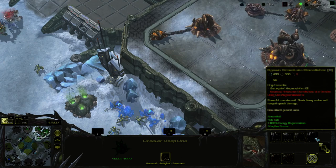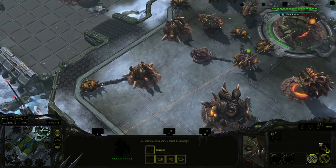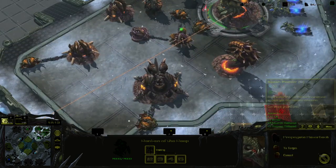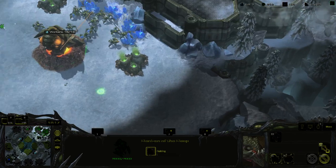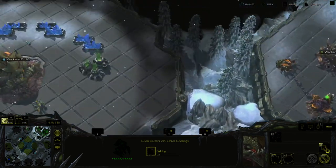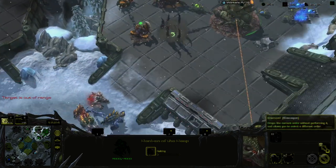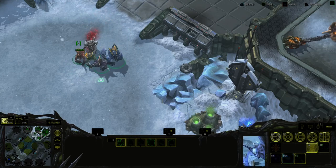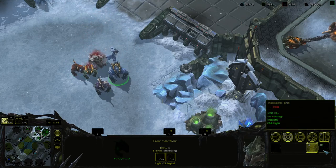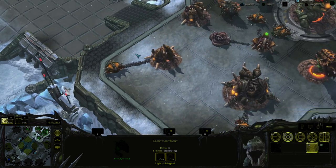The final thing we need to build is this last structure. Ascend can only be used one time and they do even more damage after using it.